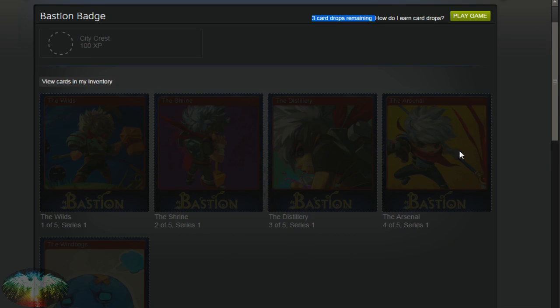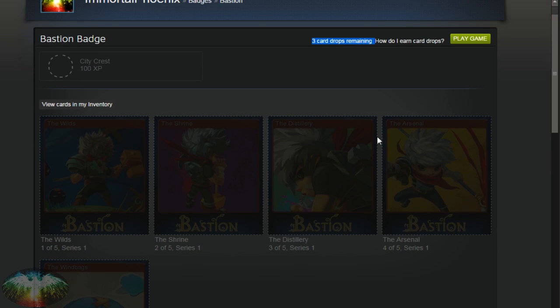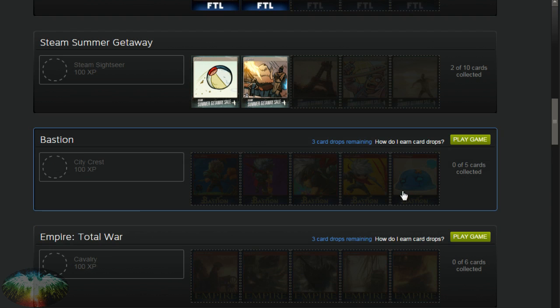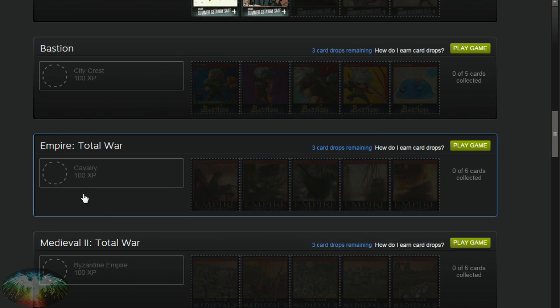Often you won't get three new cards — you'll sometimes get a duplicate. Back to the original question: how do I finish off my series? I get a certain amount of free ones from Steam, and there's a certain amount that you need before you can craft a badge and get that 100 experience. A lot of them are 100 experience. How do I do that?